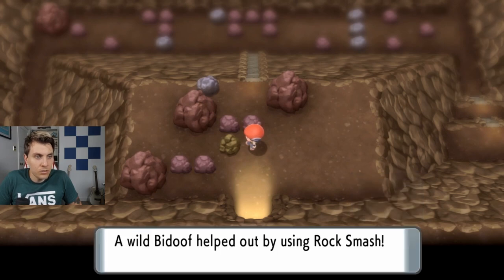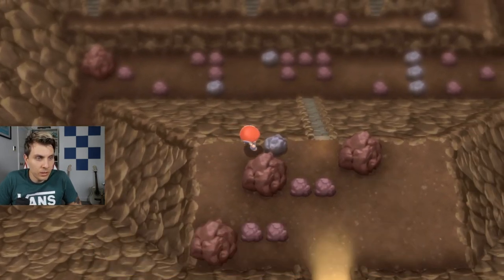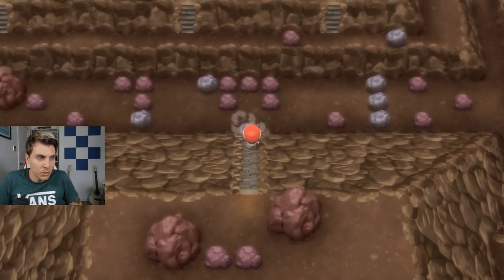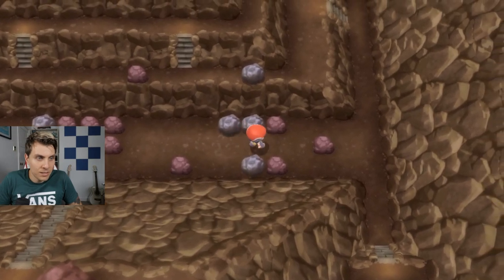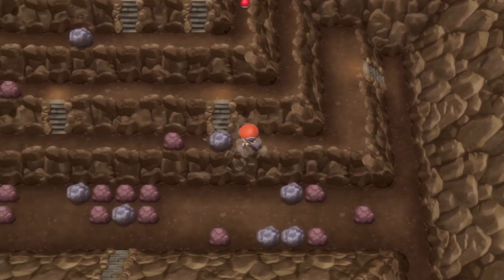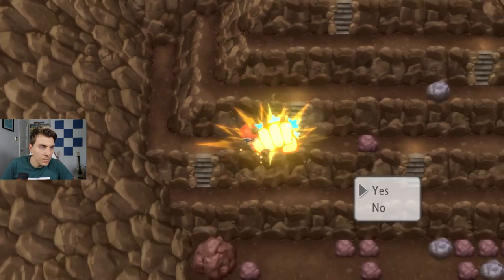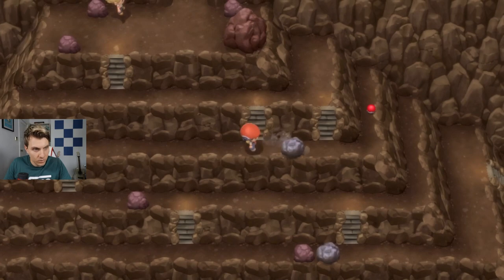The first thing we want to do inside is use Rock Smash. Then we're going to have to use Strength to push this stone all the way down these steps. If you're wondering how to get down here, just push it all the way down — there's a little space for it to be pushed into at the bottom. Just push the top, push the bottom. This bit requires a bit of patience; there are just a lot of rocks to push and break until you're able to get to the next route.